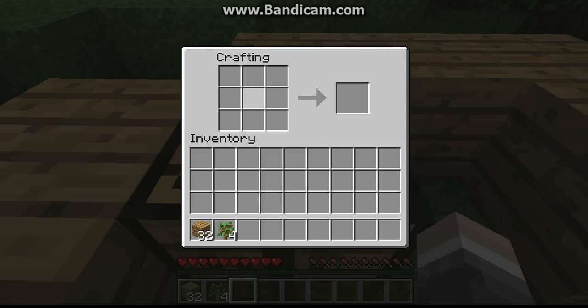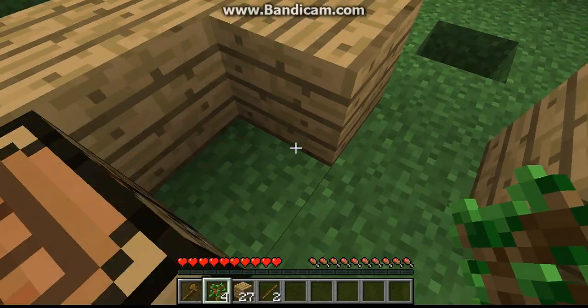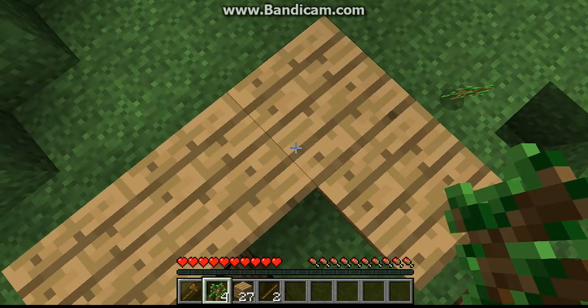You basically wanna make sticks first — like that. You get four sticks from two wooden planks on top of each other. Then from that you can make an axe to cut down trees: put two sticks like that and then in the shape of an axe, like that. See, that's a wooden axe. Now I have a wooden axe and I can cut down trees. It cuts down trees a lot faster than your fist.